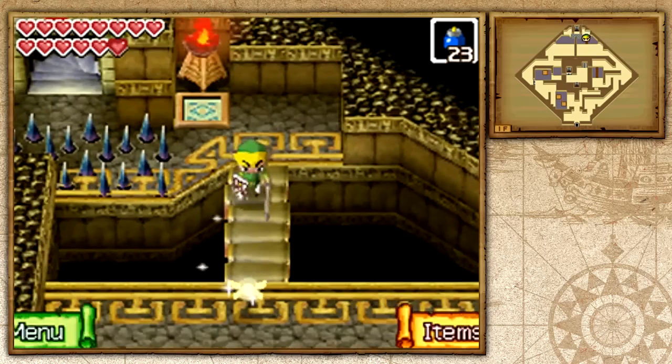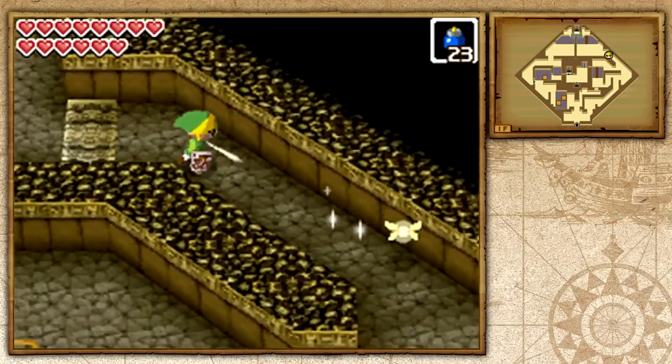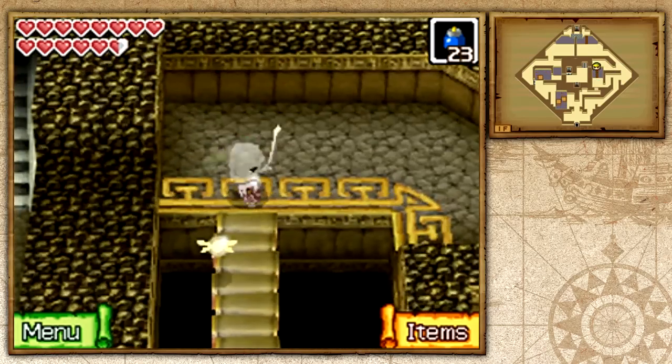After defeating those enemies, I bridge up here and we hit the switch. Now a torch has been lit. We're going to do the same for the opposite side, but we have to obviously make it there with the whole bridge and the booby traps.